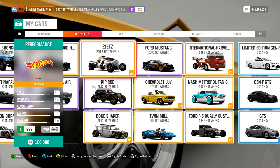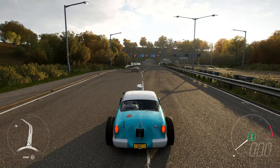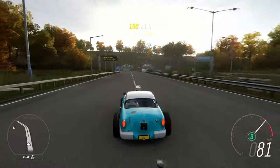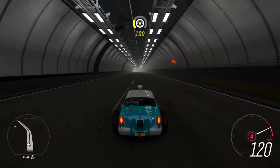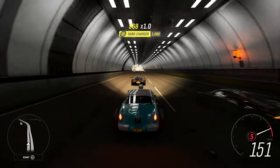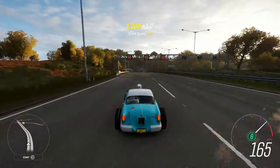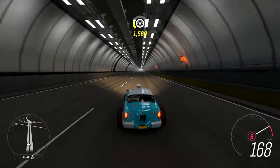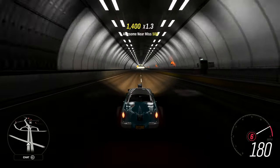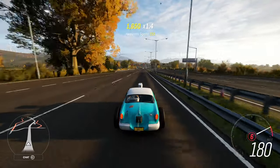Right, here comes the funky Nash Metropolitan again. Here we go. No, I'm playing with a controller - Xbox Elite controller. Right, that cone's going to absolutely rip past me in a moment. I'm just waiting for it. Come on, what can you do? Yep, see you later - I ain't keeping up with them. Okay, so it's quite slow. Or is it? Come on, 180. Yes, 183. Yep, 183 miles an hour. Okay, top speed for this is 183. Cool beans. And the last one is the Jewelry.